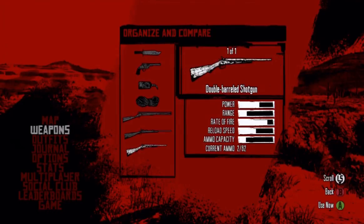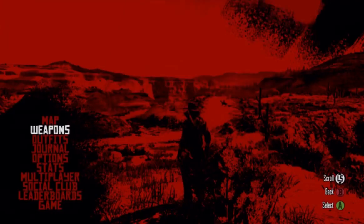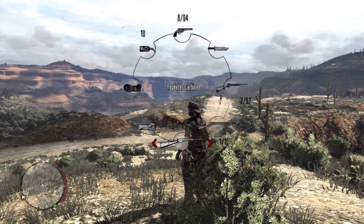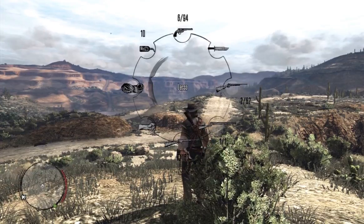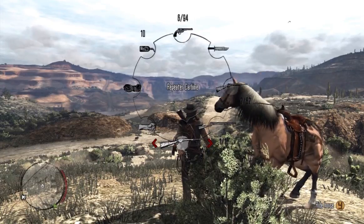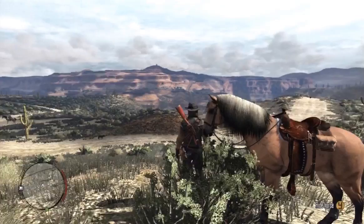Once you set this up and press back out of this menu after you have the weapons you want selected, you're back in-game and you pull up your radial — those weapons will then be the first choice for you to select. It's a way to pull up your preferred weapons as quickly as possible.